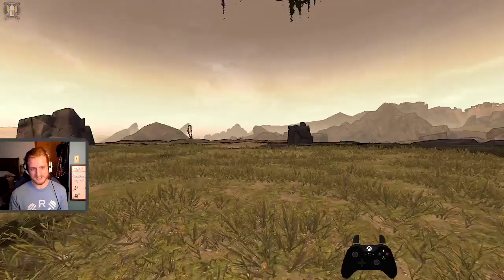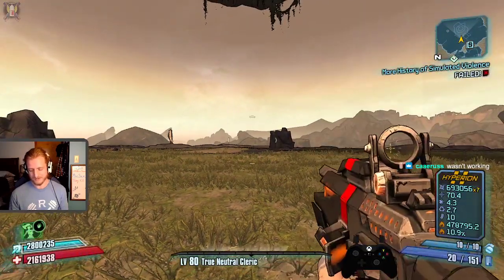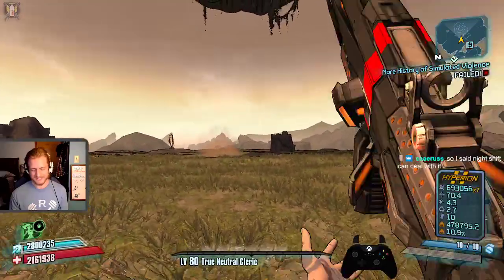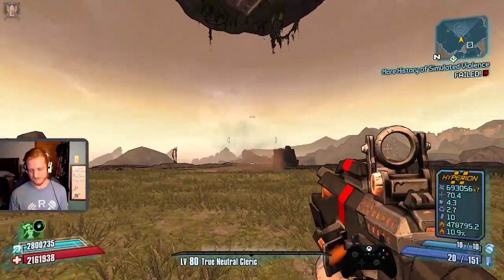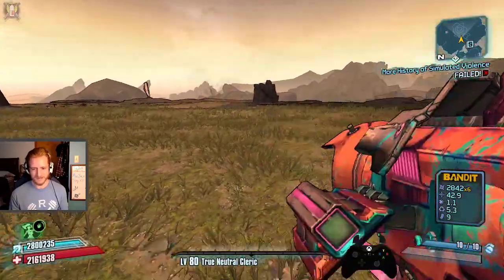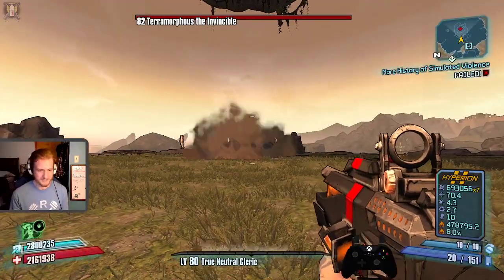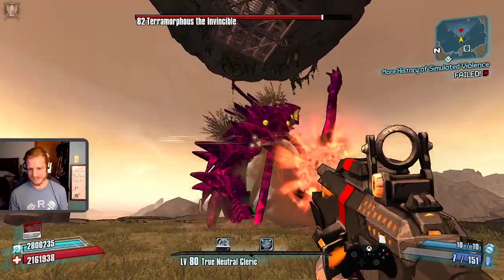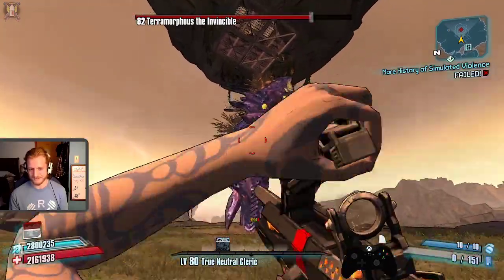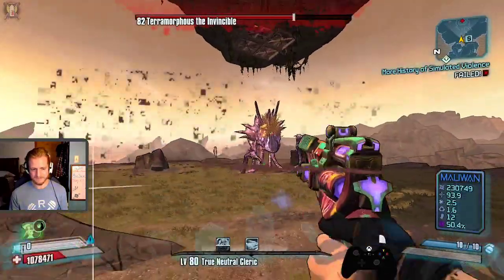Doesn't require skill? No — it just requires muscle memory. Every time I rocket jump, I'm not sitting there thinking about which buttons to press. My brain just goes: double shot. And then I double shot. It's just idle thinking — it's not active at all.